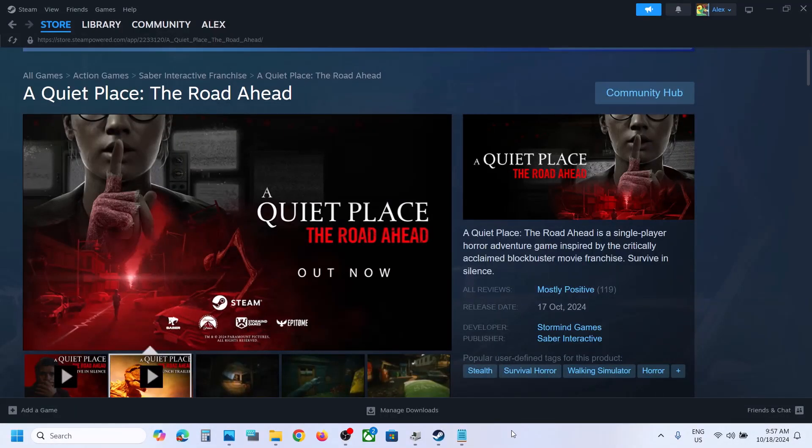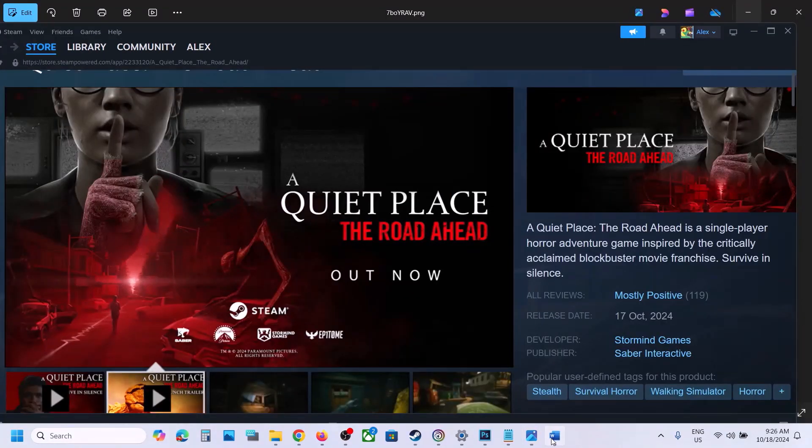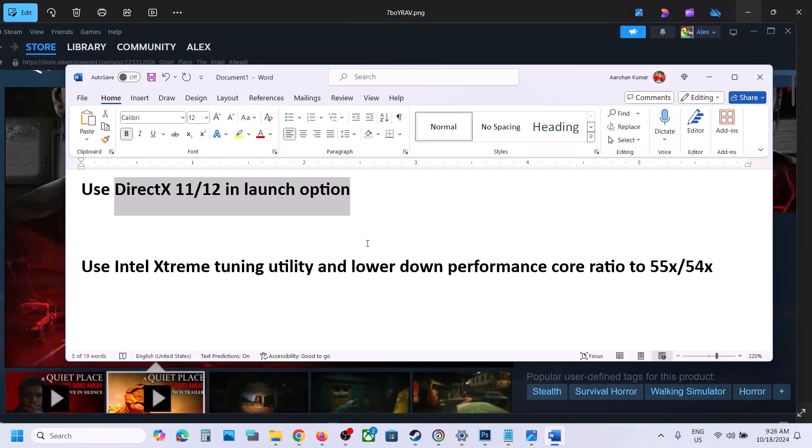Hello guys, welcome to my channel. Today in this video I'm going to show you how to fix a fatal error with the game on your Windows computer. The first step is to try DirectX 11 or DirectX 12 in the launch option.